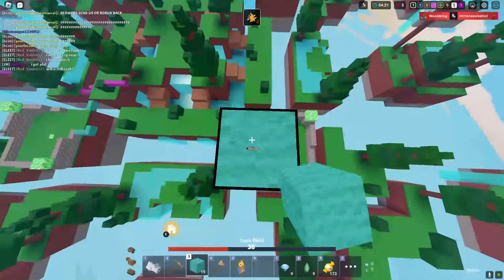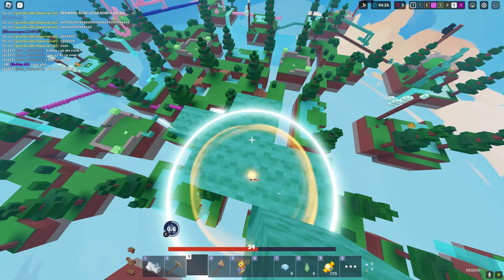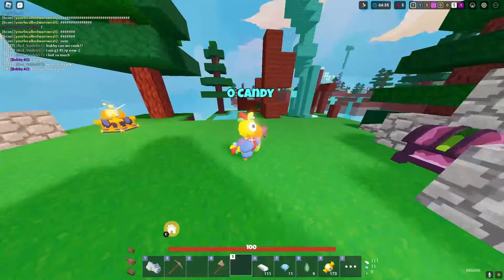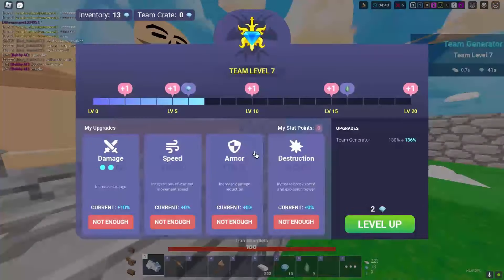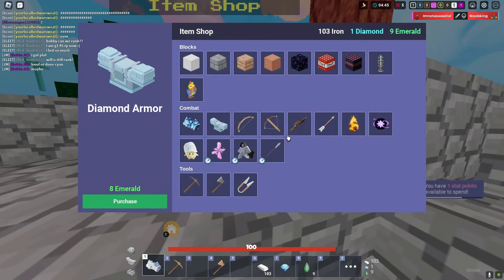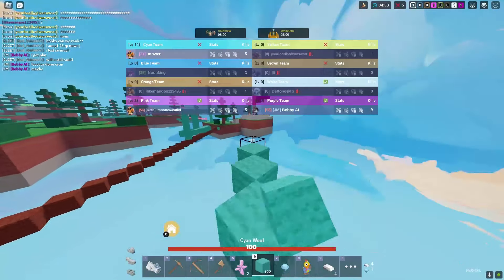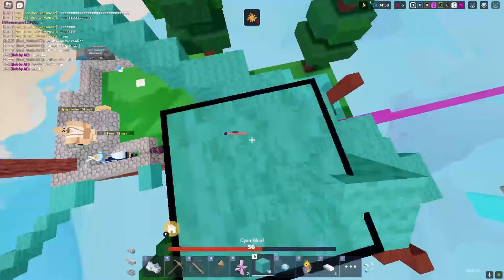Oh my god, get away from me — he just lassoed me! We're escaping, bridging up as high as we can and teleporting back. Please don't tell me he can lasso us through the teleport. Let's go, we clutched up! Bobby AI is literally cracked. Let's deposit the candy and break the pinata to see what we get — some iron and stuff, I'll take it.